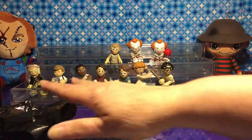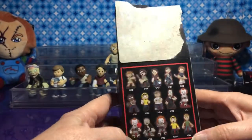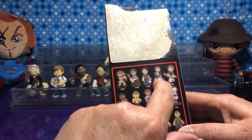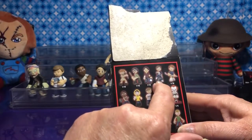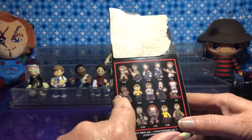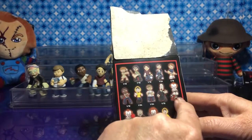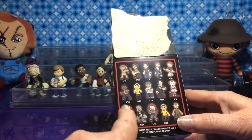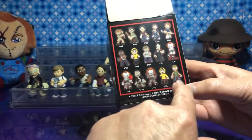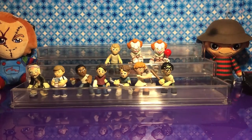Well, we opened them all. So who do we need still? We only ended up with two doubles, which was good — that's what a case should be like. We have Beverly, Richie, Bill, but we didn't get the one on a bicycle. We have Stanley, Mike, we're missing Georgie, we have Ben. We have one of Pennywise's people, we have the dancing Pennywise, so we need a few more. We're definitely going to have to get more of these. But we hope you enjoyed our video — like, subscribe, and hit the bell.